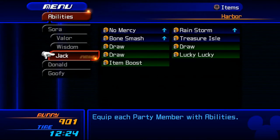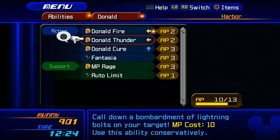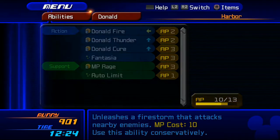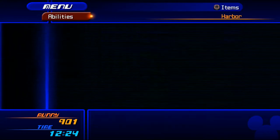We're not going to equip him with anything else. We want to make sure that Donald is using Thunder pretty freely, because it makes enemies move slow and allows us to do stuff.